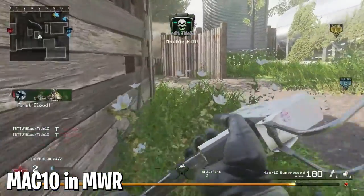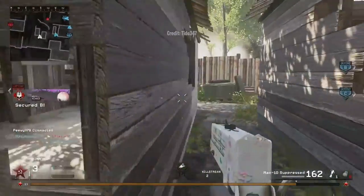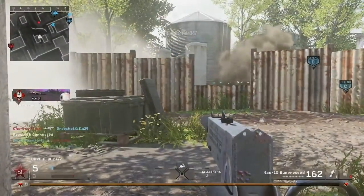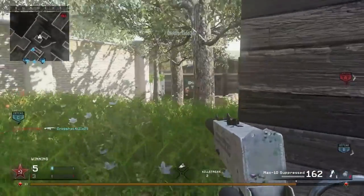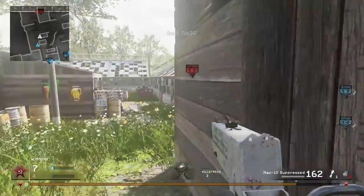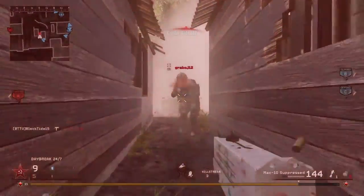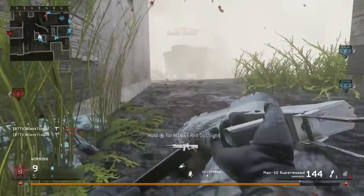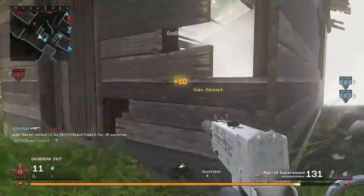At number six, the MAC-10 in Modern Warfare Remastered. It was actually supposed to appear in the original CoD 4 but was cut during development. When it came time to add DLC weapons to the remaster, Raven decided to finish Infinity Ward's work and brought the MAC-10 into the mix. It was a cool idea to revive unfinished weapons, but the MAC just couldn't hang. Added to the game in March 2017, it was virtually identical to the Mini Uzi but with changes mainly in recoil and iron sights.